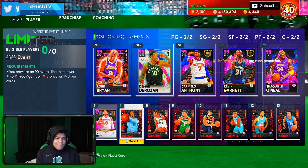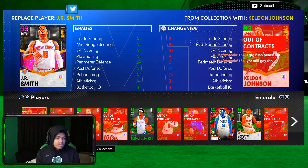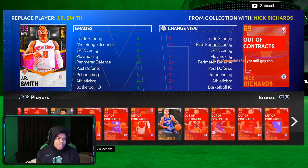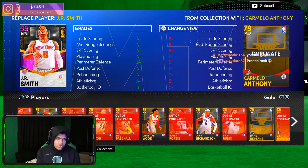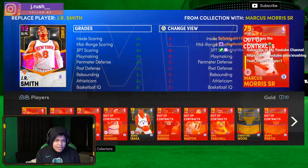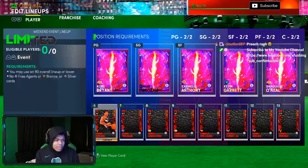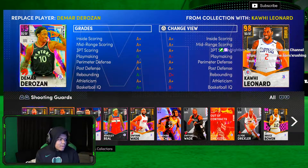This isn't the team I'm going to use, but my suggestion would be to use heat check players. It says you can't use bronzes or silvers — bronzes are like 69 overalls, silvers are low 70s. You can use golds, but golds won't let you use as good of players as you'd like. So what I advise you to do is go cop some really cheap heat checks — they can be 70 overall heat checks, whatever you want.